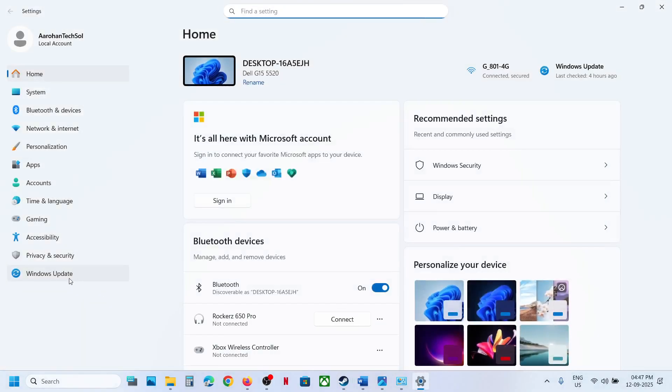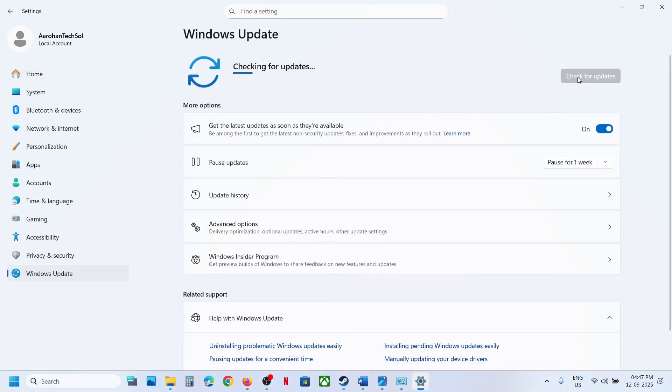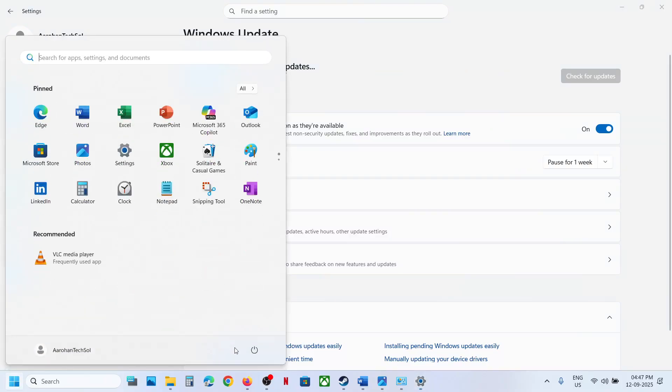The last step is to update Windows. Go to Windows Update or Update and Security, click Check for Updates, and once all updates are installed, restart your computer and check.